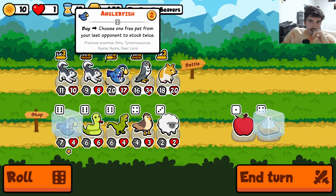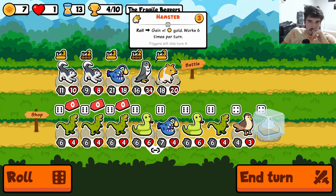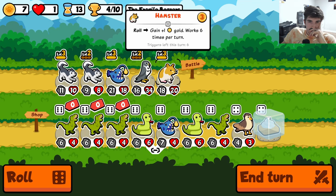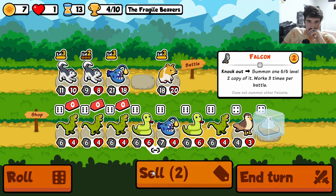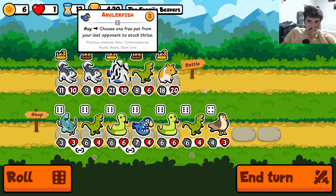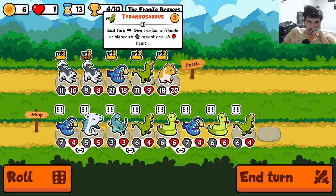Tyrannosaurus is probably going to be the play. Who do we get rid of? You'd be giving 8-8 targeted. Do we get rid of a Falcon? Let's go hyperscaling. Let's go here. We have so many T-Rexes, it's insane. Alright, so now we're gonna roll for more Anglerfish — wait, not Anglerfish, we're looking for Waffles.